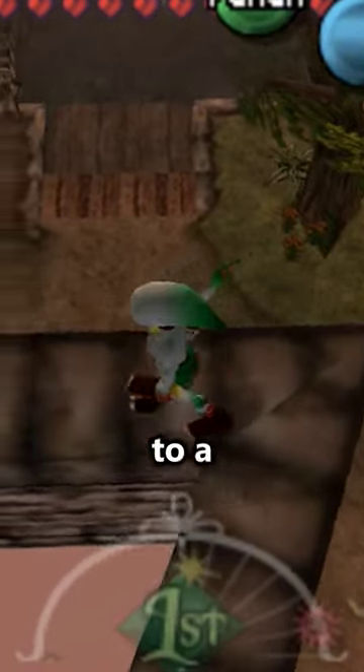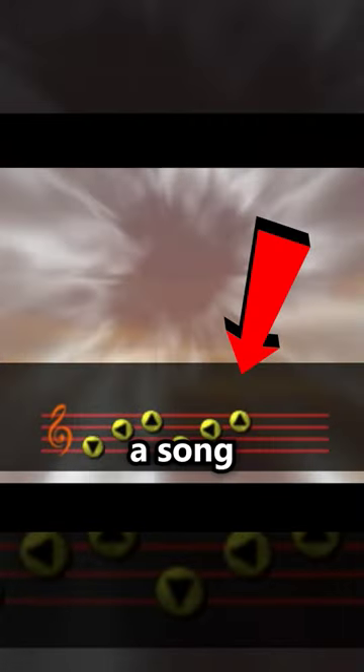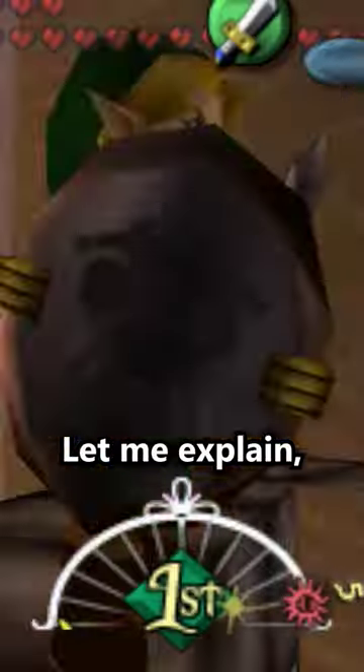Here's a glitch that's a huge stepping stone to a whole host of glitches that we'll cover later on, and it's of course song storage. The idea here is that you can store a song which has a unique effect that can be used later, without fully realizing its effects. Let me explain.